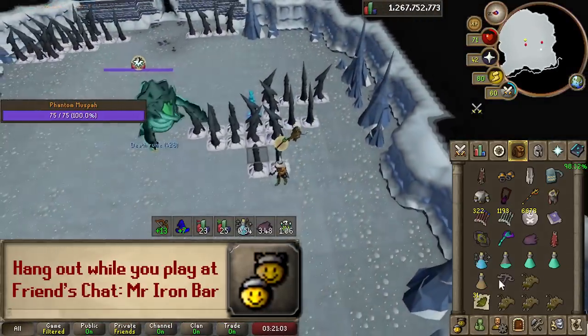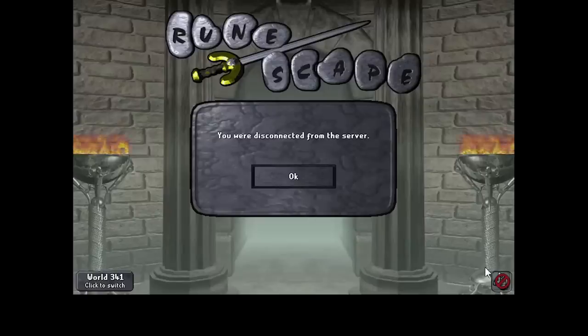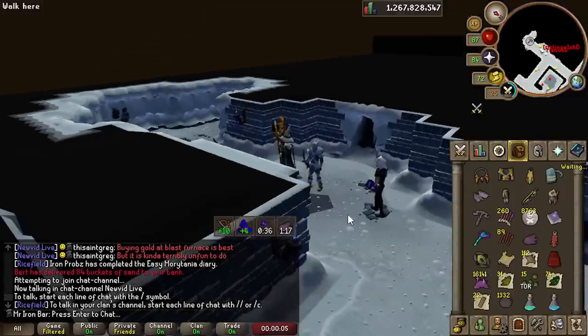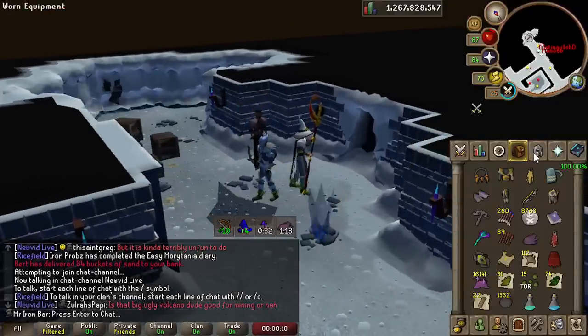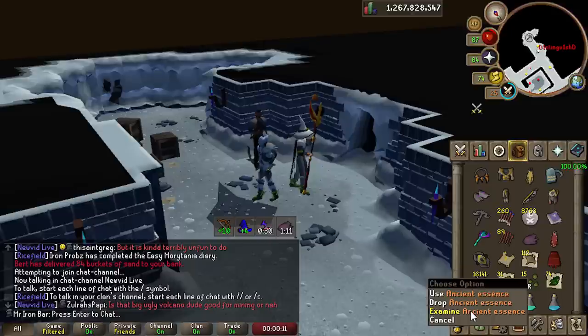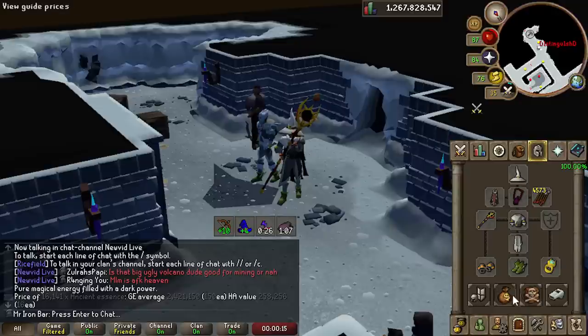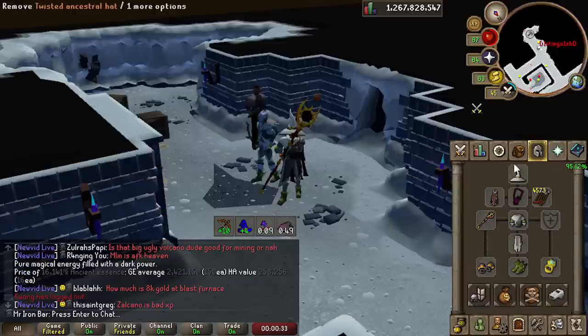That was so dangerous, I just barely made that. I got a 6-hour log — didn't die though. I did a stupidly long trip. I think I picked up most of the valuable drops — I stayed long enough to get 16,000 essence in one trip. 2 mil — not bad.